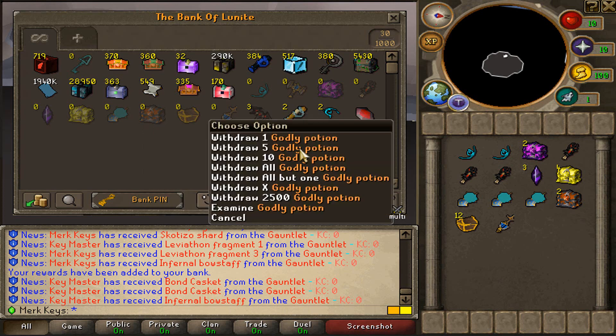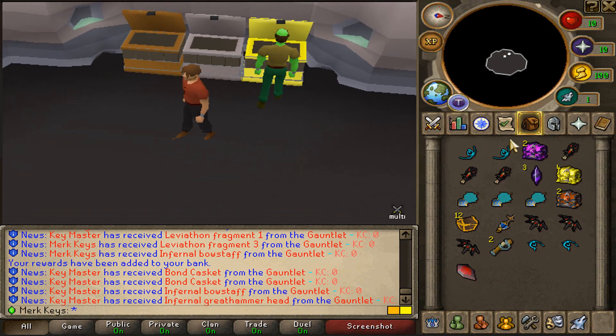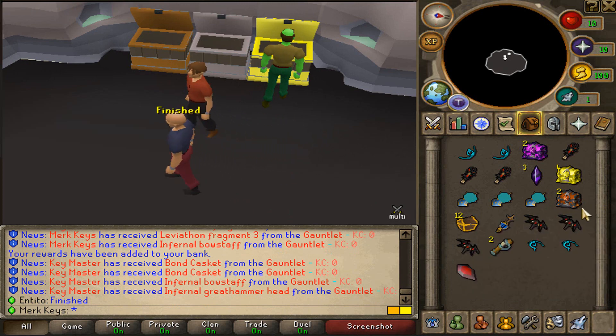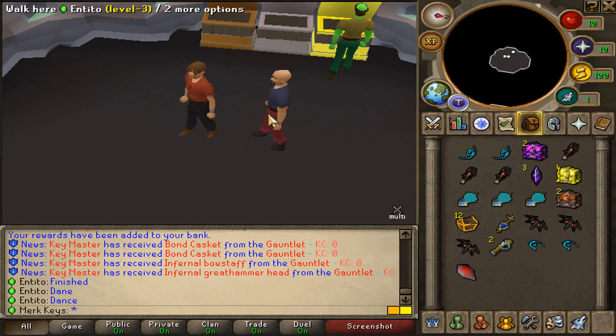12 bond caskets, two godly potions. That should be it. So we got a total of - let's see - 4, 5, 6, 7, 10, 14, 17, 19, 23, 24, 26, 27, 29, 30, 31, 33 points. 33 points, I do believe. Let me recalculate - no, I got 32. I got 32. That's how many I got. 32.